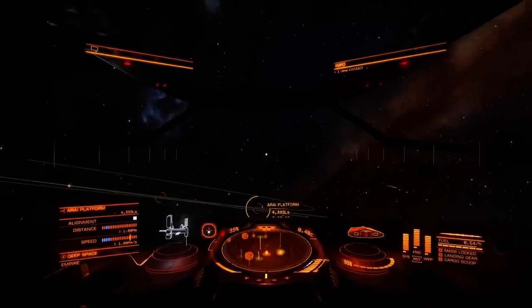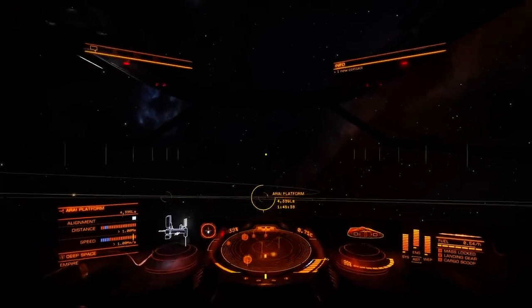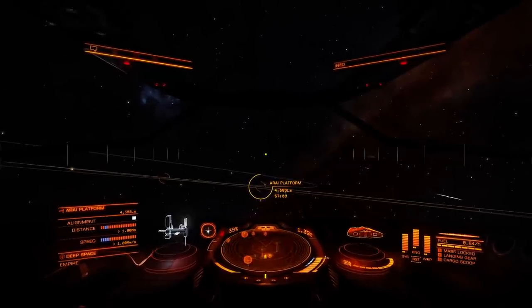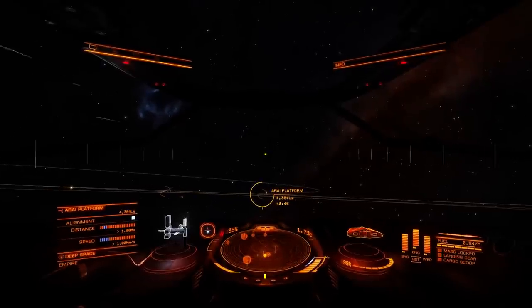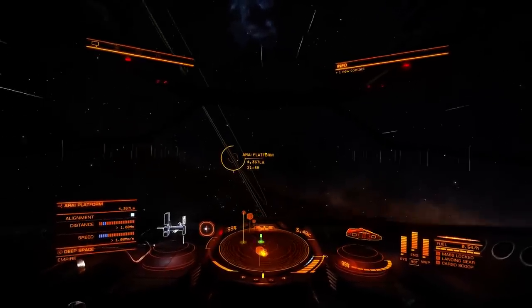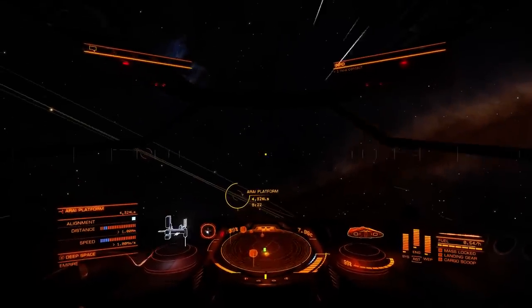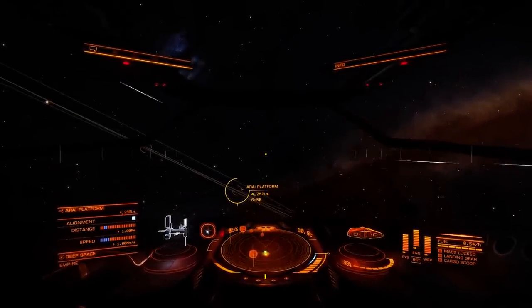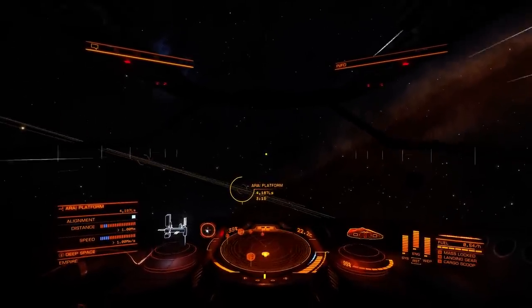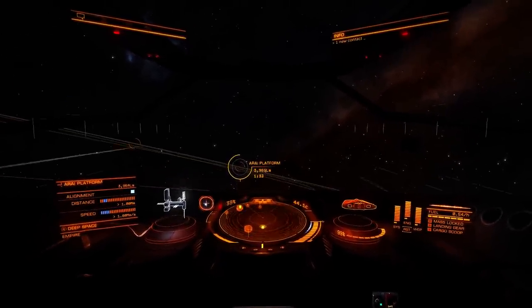By pressing the middle mouse button you activate the mouse look option so you can look around, and pressing it again the view will focus at the center. Currently we are accelerating towards Arai Platform — it's currently 4,370 light seconds away. Our ship will continue to accelerate. We just have throttle set to full. Under the distance from the platform you have the time needed to travel to that platform, and you can see it's decreasing as we speed up.